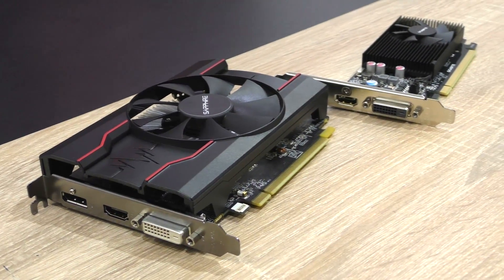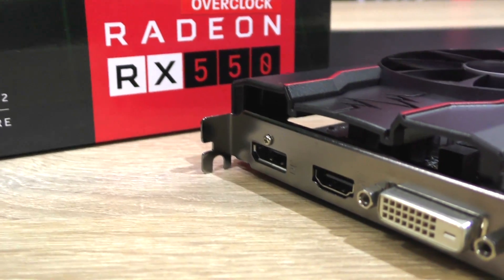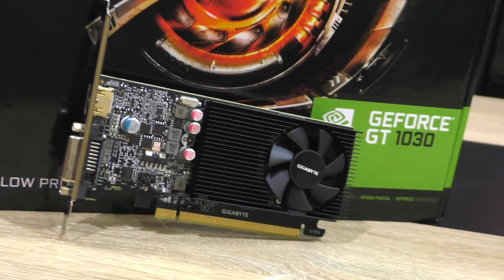In terms of pricing, AMD's RX 550 currently comes in at about $95 USD, and the GT 1030 by NVIDIA at $80, so that one is a bit cheaper.